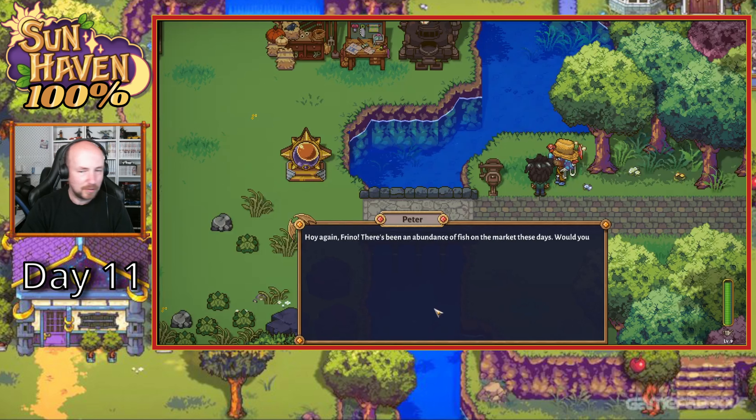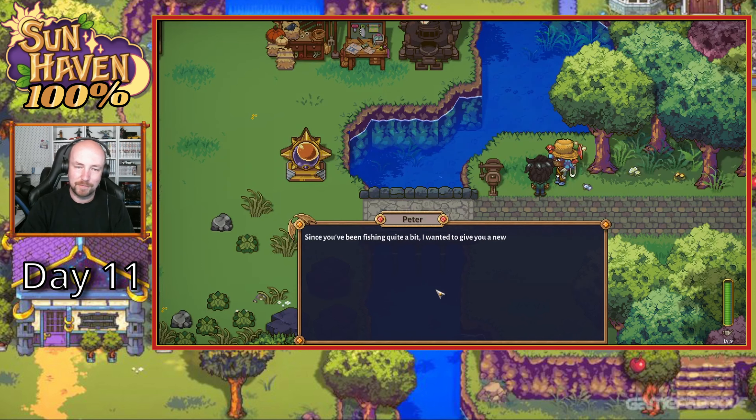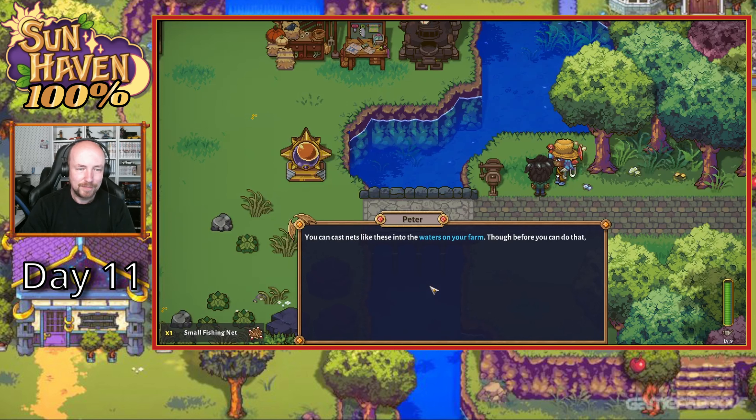We've got our sword. Let's go. We've got Pete here. G'day Peter. There's been a bunch of fish on the markets these days. Would you happen to have it? Thanks for the fishing rod you gave me. Since you've been fishing quite a bit, I wanted to give you a new tool that should really help a lot.